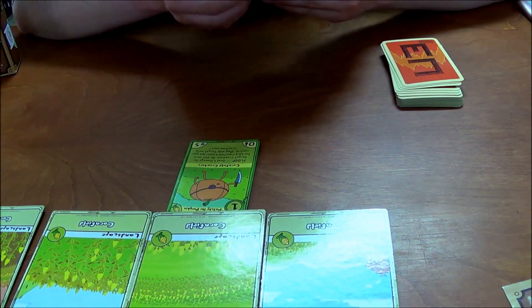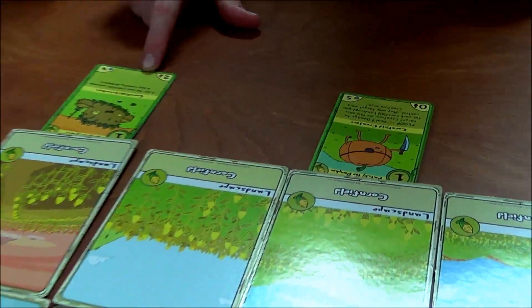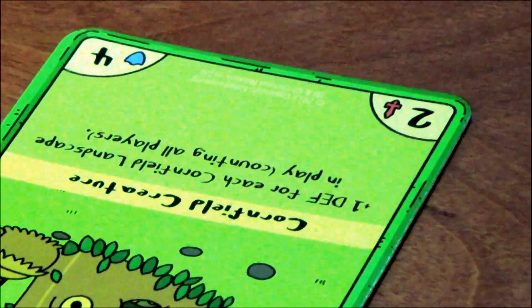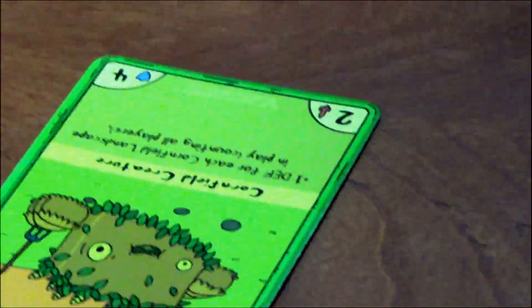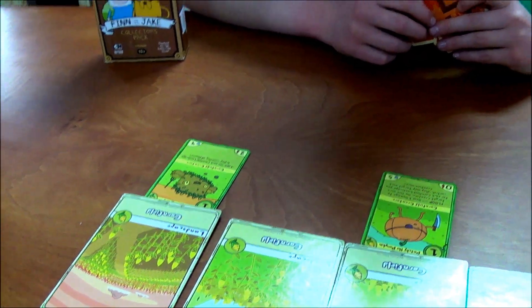I'm also going to play this Wall of Ears. It has one defense for each cornfield landscape in play, counting all players. I don't have any cornfields, but that gives it a defense of eight at the moment.